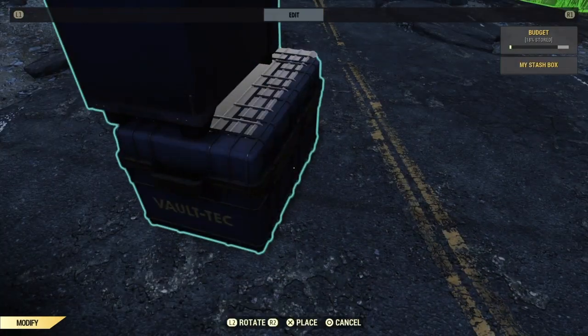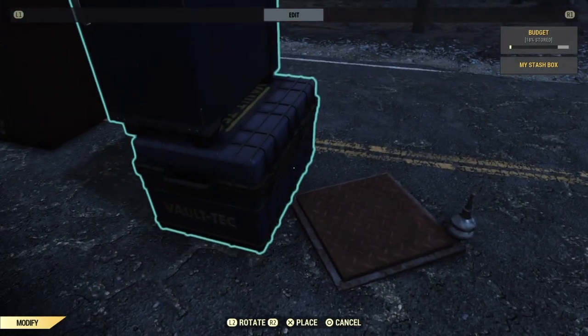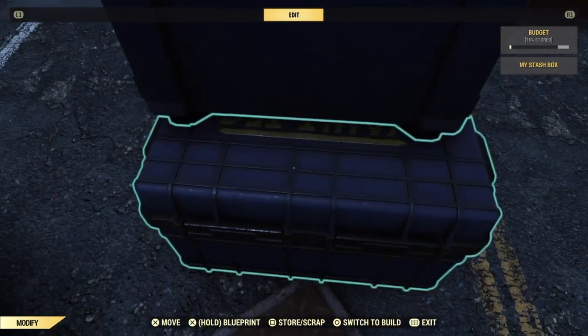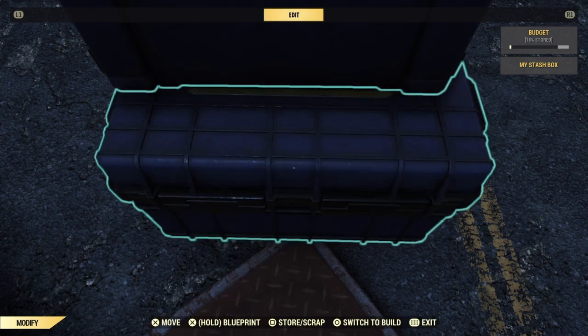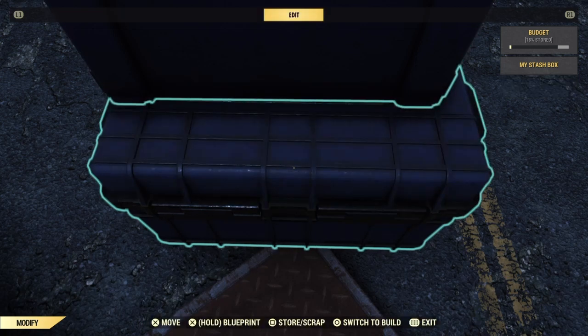We're going to use the stash box and the scrap box. What you want to do is select the bottom item and come and place it right on the corner of one of these pressure plates. You then want to stand on the pressure plate so it presses down, and you want to select the bottom item and place it back down again. Then you just want to rinse and repeat this process over and over again.